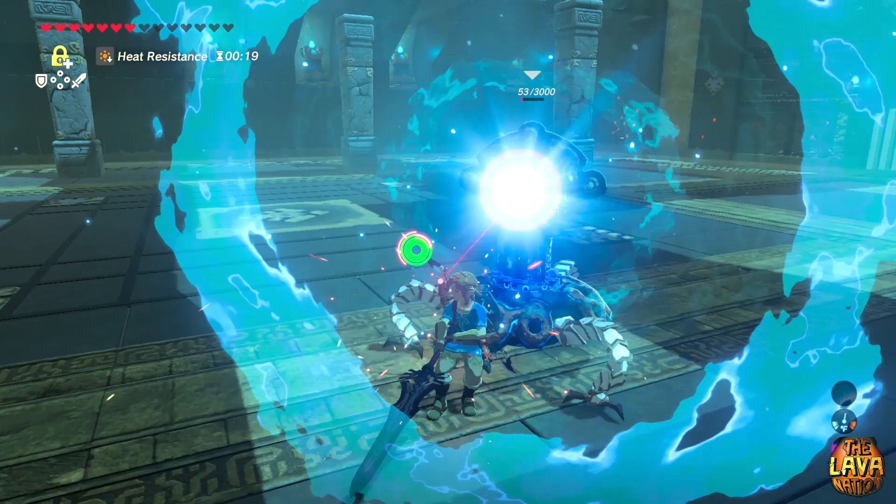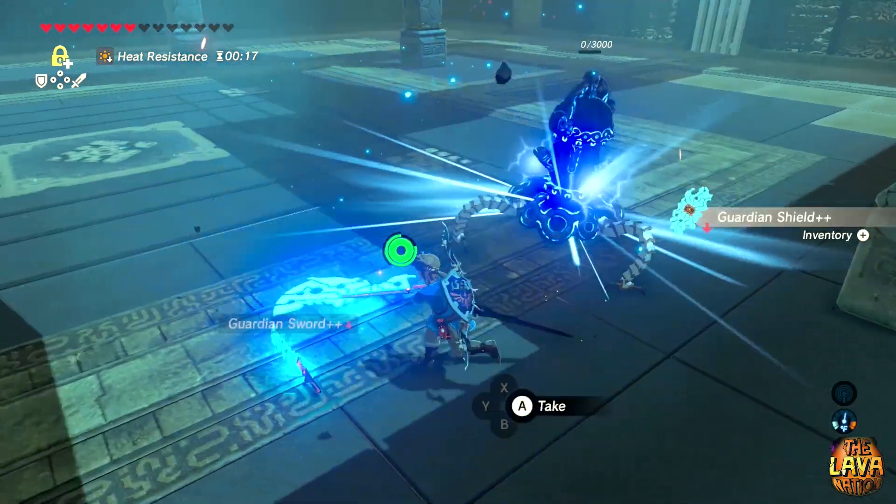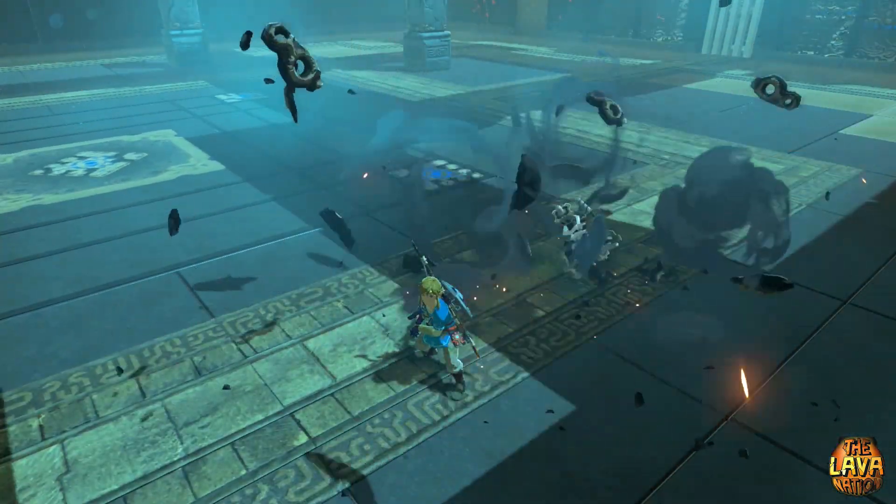My eighth tip is to go back to the Tests of Strength and kill the little guardians for their overpowered weapons.